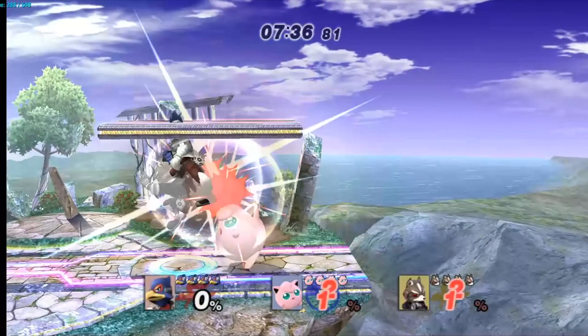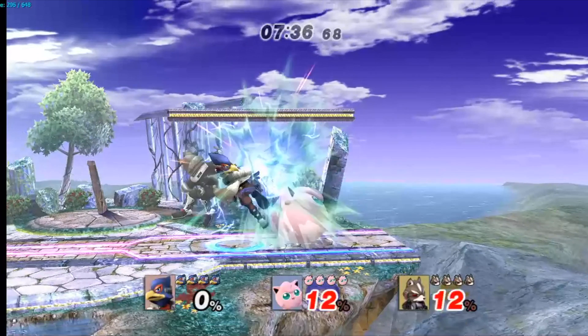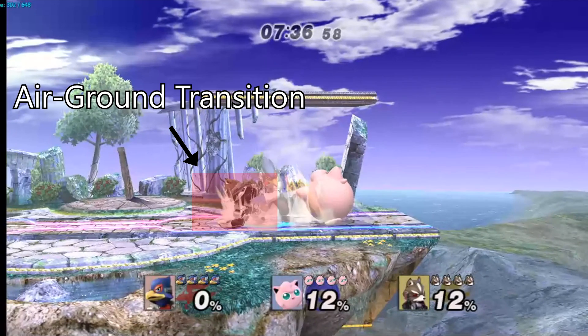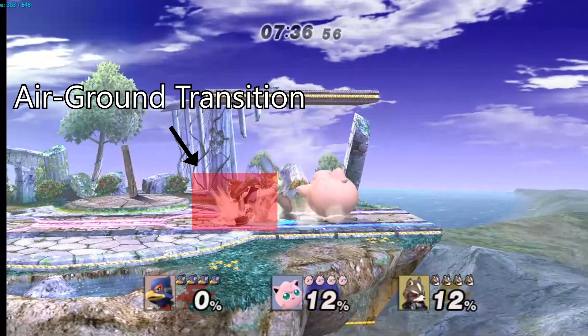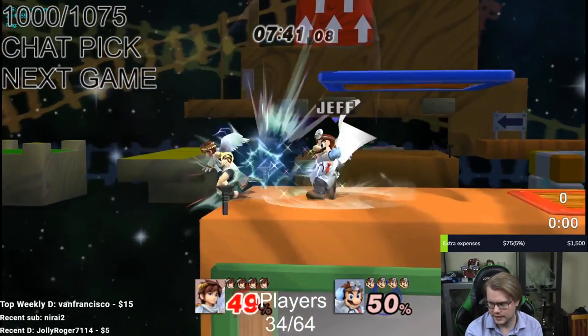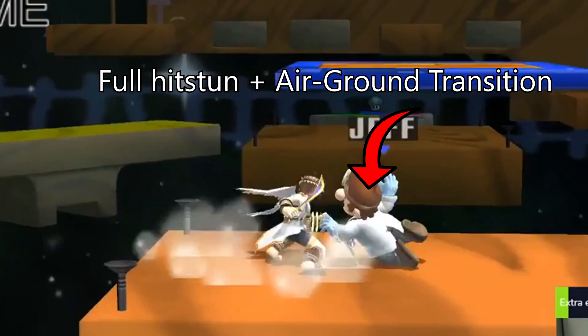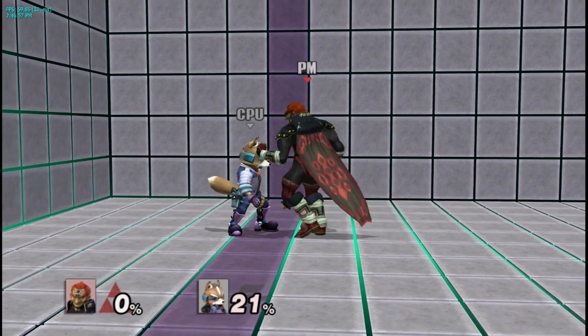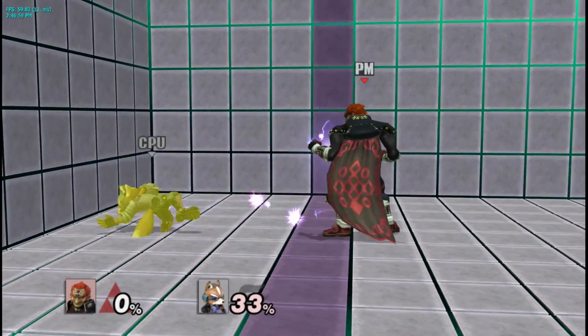For example, if you take a look at Jigglypuff, she has an 11-frame window to land during non-tumble hitstun and still experience the full duration of hitstun. If you look at Fox, there's only a 4-frame window for this. Now remember, if you land during this window, you take all of the hitstun frames that you would have experienced if you didn't land, plus 4 extra frames to land at the end of hitstun.